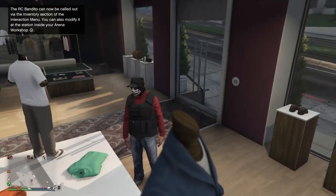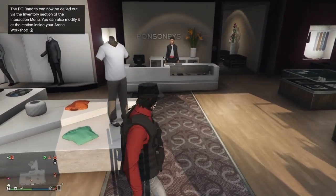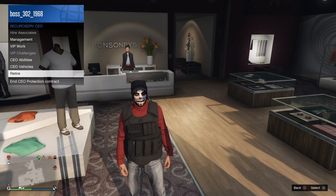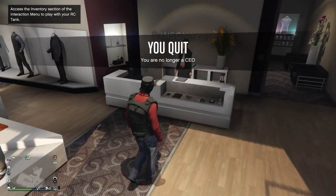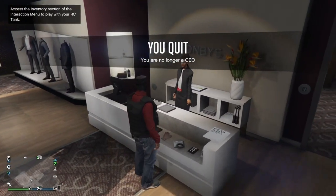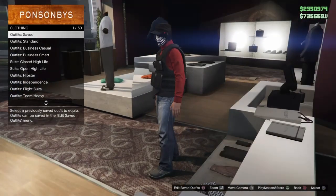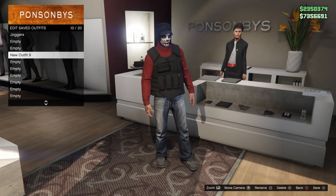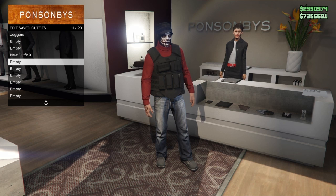Eventually you'll get kicked, as you can see. All you want to do then is open the interaction menu for CEO, go ahead and retire. When you retire, you'll see you still have the CEO outfit on. Go ahead and save this as an outfit, and you're done — easy as that.